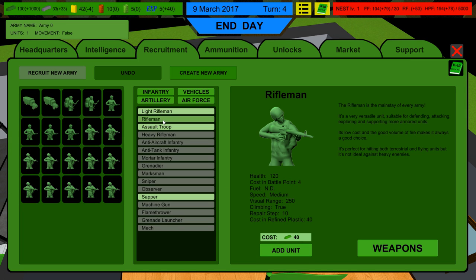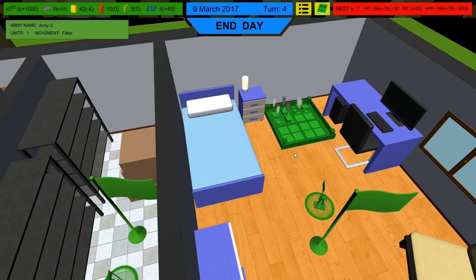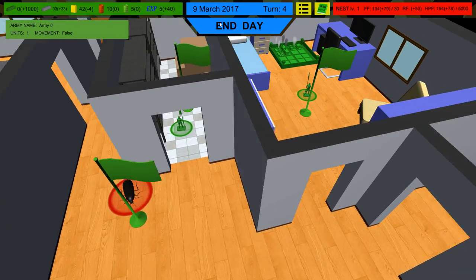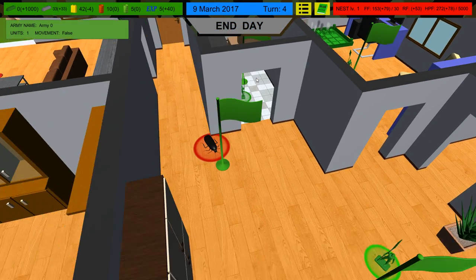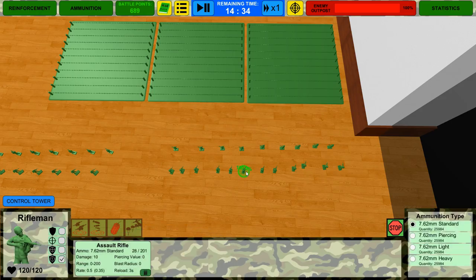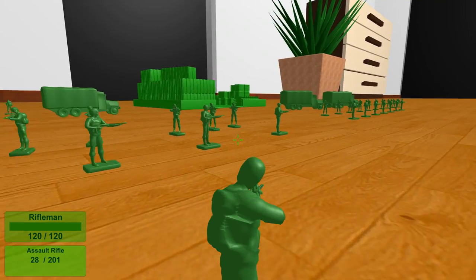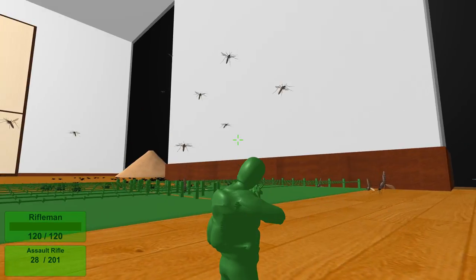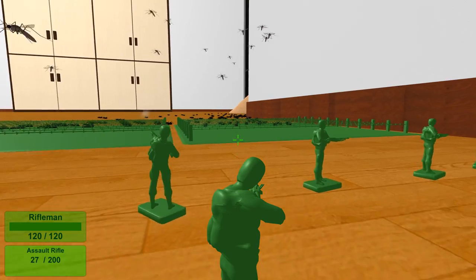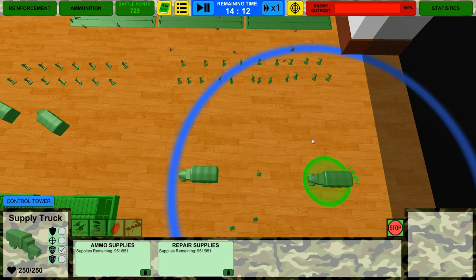We'll go with the 250-point units and create that army — 22 units strong with a nice mix. Let's end the day. They're attacking now! Oh, I didn't want to do that. We'll take control and watch how the ants slow down on the barbed wire. Boys, you will hold the line — the ants and mosquitoes are coming and we will not be denied our glory!